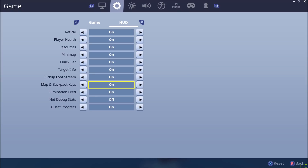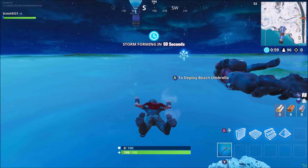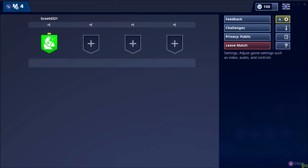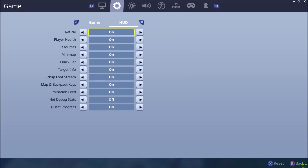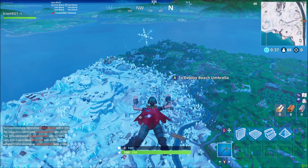You're going to want to click on the HUD tab and scroll down to net debug stats. I have no idea why it's called this — it's a pretty stupid name to be honest. I wish they just had a setting called ping stats or something under your HUD — it would make more sense. You want to click this to turn it on, then click apply and back out.